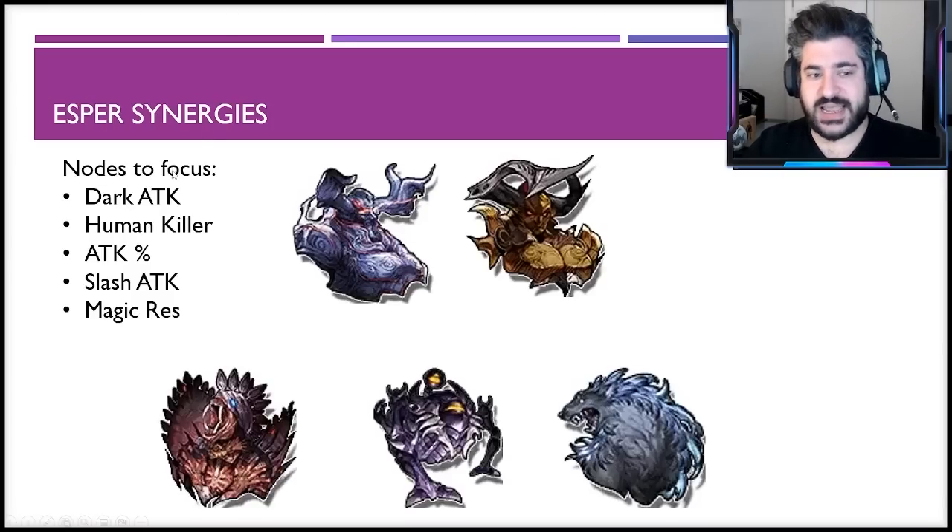For esper percentages, focus on dark attack, human killer, attack percentage in general, slash attack, and magic resistance. Odin and Chaos Odin remain the two best 100% of the time for all physical damage dealers. Anima is very competitive for its dark attack nodes. Omega is good for magic resistance it offers, and Fenrir has slash attack nodes plus magic resistance. There's a special mention for Demon Wall for its dark and light resistance, useful for specific matchups.